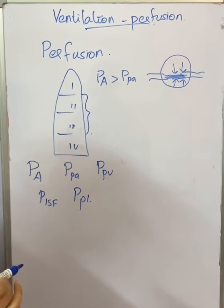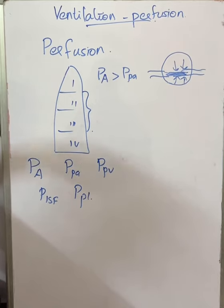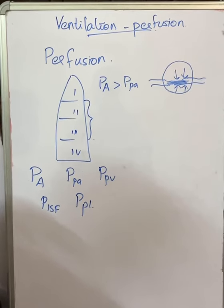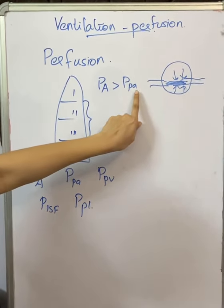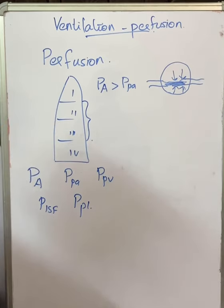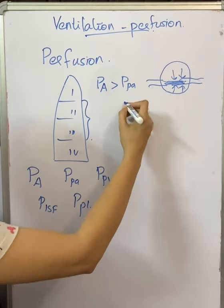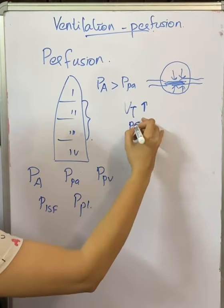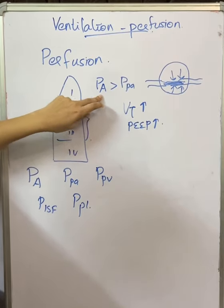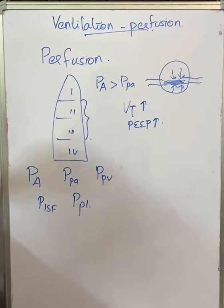So zone 1 acts like a dead space area — there is only wasted ventilation and no air exchange occurring. Zone 1 appears in oligemic shock, where all arterial pressure is low due to hemorrhage, causing pulmonary arterial pressure to fall below alveolar pressure. Zone 1 also appears when we give positive pressure ventilation with a very large tidal volume or very high PEEP, which raises alveolar pressure above pulmonary arterial pressure.